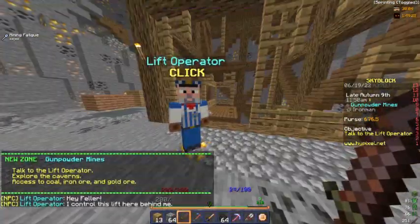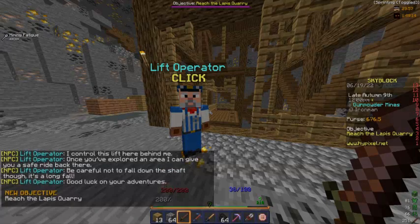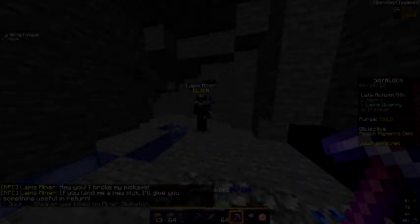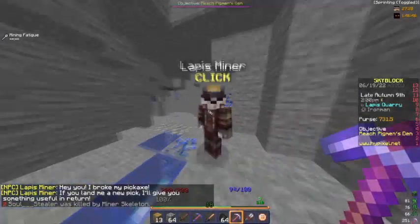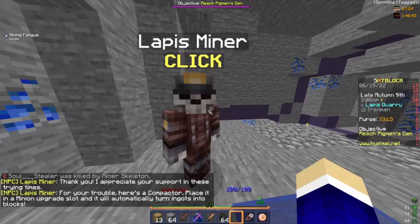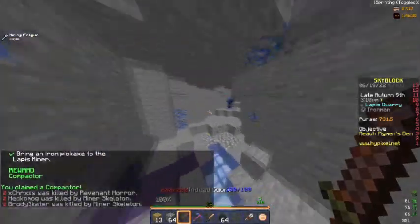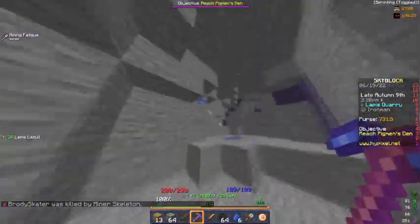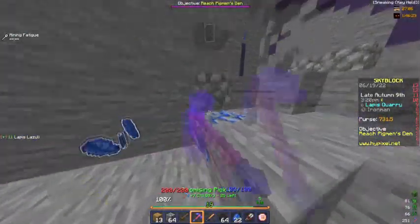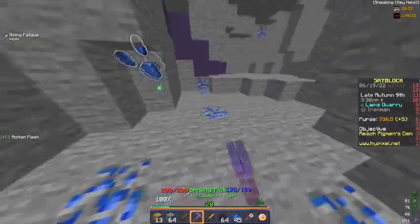There's a lift generator — he controls the lift. Once you expand the area you can ride back up again. Now we can reach the lapis quarry. There's this lapis miner — you can give him the lapis miner pickaxe and he'll give me a compactor, which turns materials into block form. That's good for minions especially early on. I'll mine some more lapis, try to get some armor pieces, and then we can head back to the island.